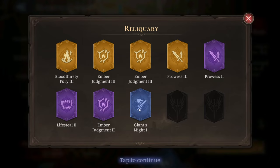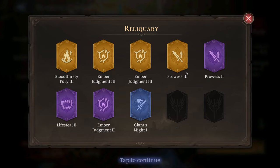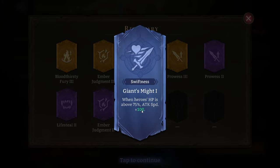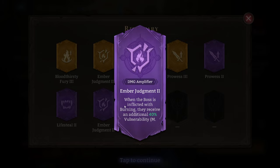Let's go through what each relic does. The Swiftness relic: when heroes' HP is above 75%, attack speed is +100. Giant Smite level two and level three — I believe they increase by 50 each tier, so Giant Smite 2 might be +150 and Giant Smite 3 might be +200. There's also Amber Judgment 2: when the boss is inflicted with burning, they receive an additional 40% magic damage vulnerability.